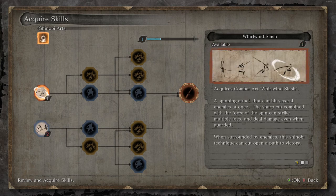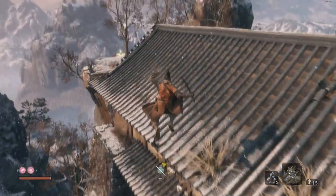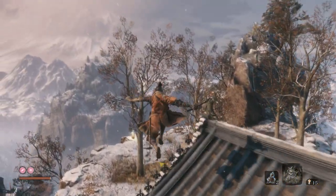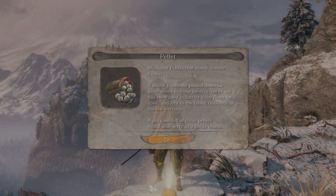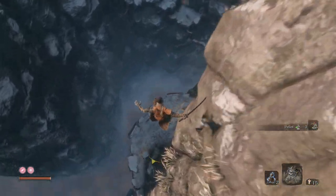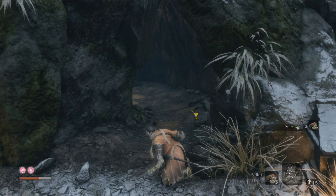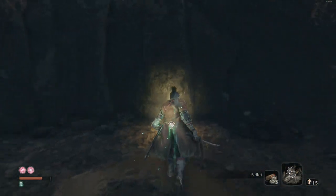We're going to get to a better farming spot in a minute, so don't focus too much on farming yet. In fact, the very next checkpoint we'll get to has a fantastic farming spot that's way over-leveled. Carry on through here — head up to grab the pellet that was up above the channel, then you're going to drop down here. This is the only way I found down; you're going to take some fall damage, so use a pellet.